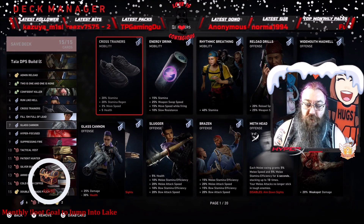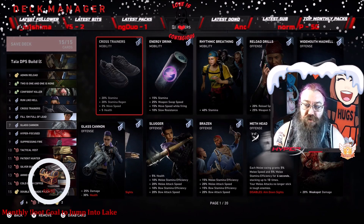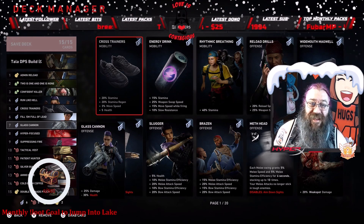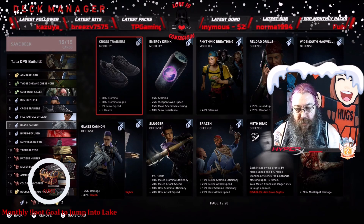Glass Cannon is huge as well — it gives me 25 more damage, though I do lose 30 percent health. You'll want to find health-based cards during the game to get your health up. There is no healing in this build and no economy either, but we'll talk about that later.